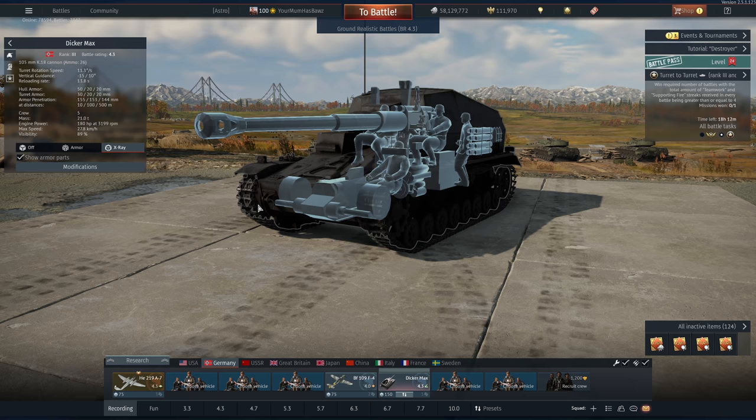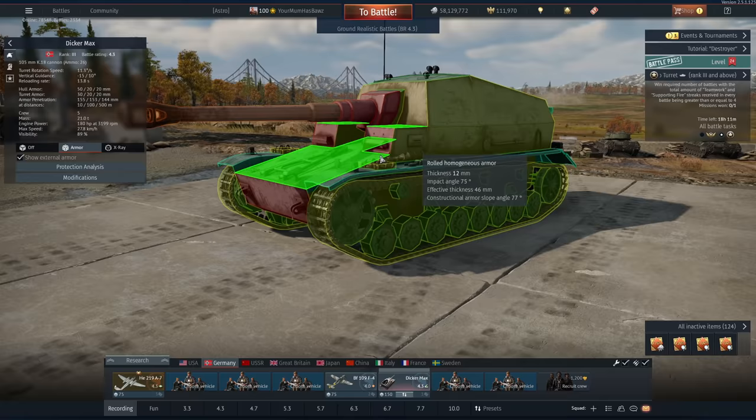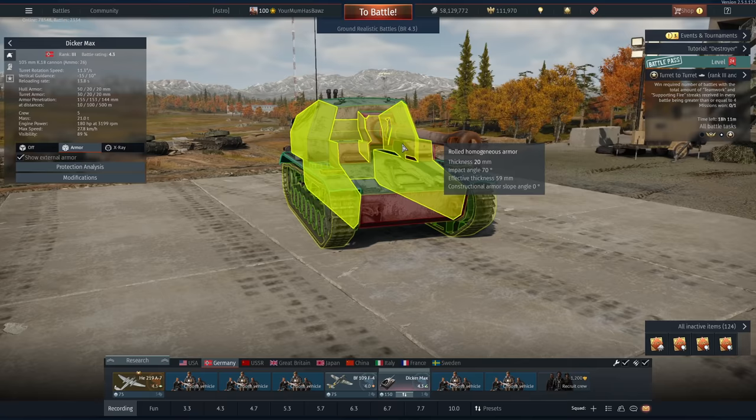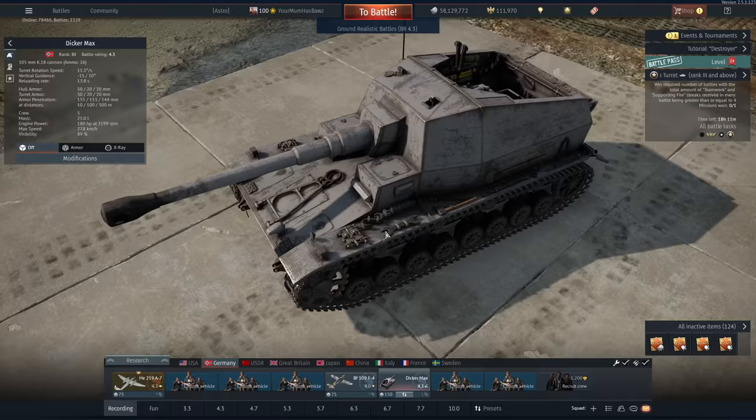We have a grand total of five crew members inside - that makes us kind of survivable, and our armor isn't that bad. It can stop most machine gun fire from the front; it's just at the sides where it really suffers. You'll be surprised just how many shots you'll survive with this thing. Long range is the name of the game, and it has a very high zoom optic - almost Leo 1 levels for its battle rating. Very, very good.